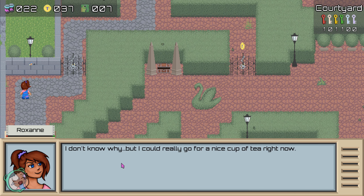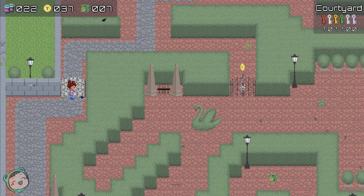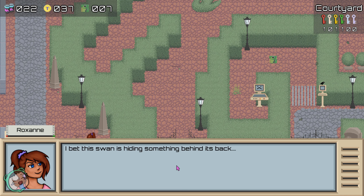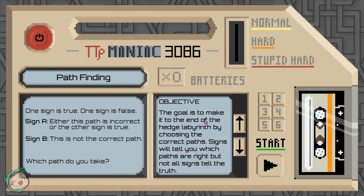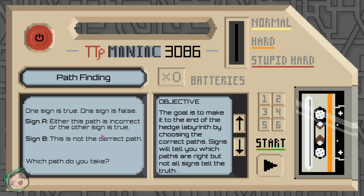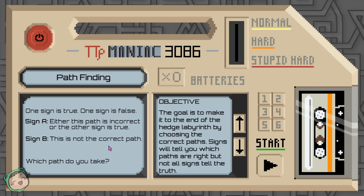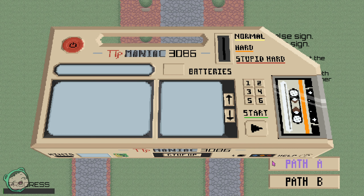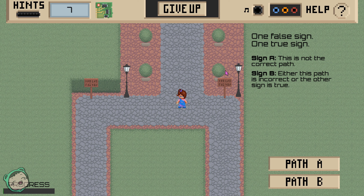Alright, what's this? I don't know why, but I could really go for a nice cup of tea right now. This game - I need to find a way to remove the lock, so there's another lock there. Let's do the pathfinding one. 'One sign is true, one sign is false. Either this path is incorrect, or the other sign is true. This is not the correct path. Which path do you take?' Okay. 'Signs will tell you which path, but not all signs tell the truth.' One false sign, one true sign. Sign A: 'This is not the correct path.' Sign B: 'Either this path is incorrect, or the other sign is true.'